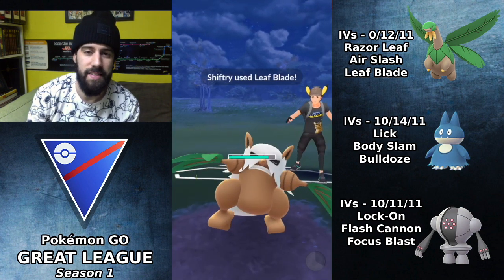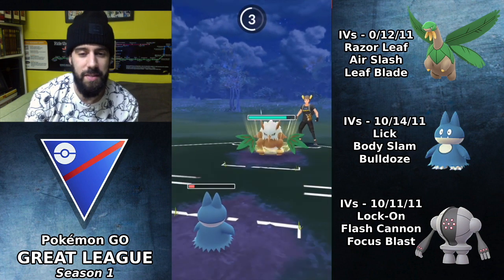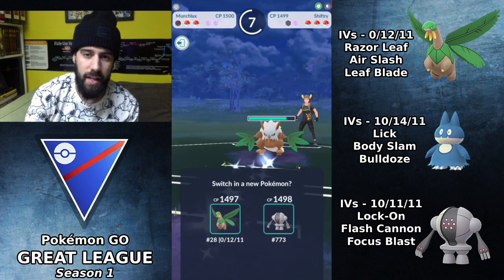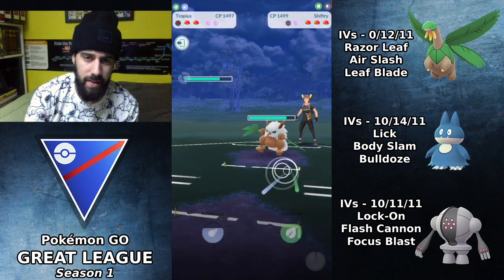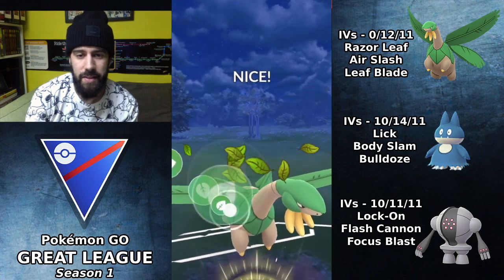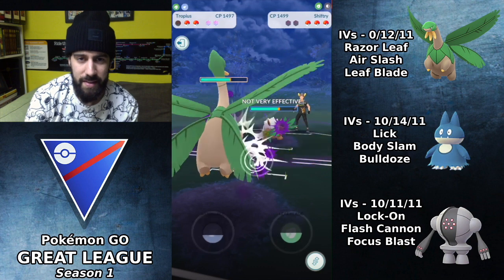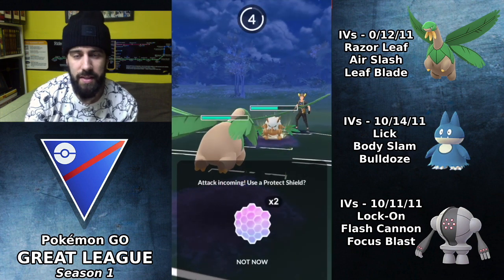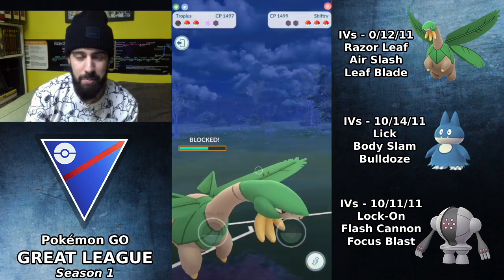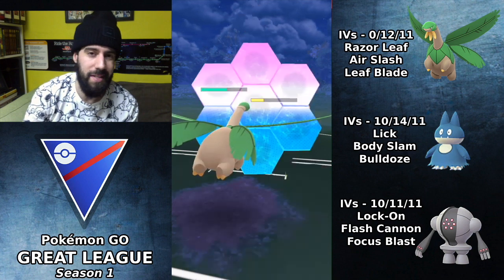Shiftry is quite glassy and even a Body Slam does a lot of damage to it, but unfortunately it beats us to the Body Slam so we just let Munchlax go down. We're up a shield — bring in Tropius and go for Leaf Blade. I should have probably built up for Air Slash first, but I was expecting him to shield anyway. This looks like a Foul Play coming — I choose to shield and he actually baits me with the Leaf Blade.